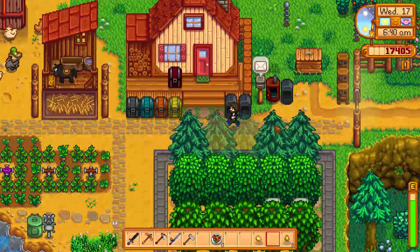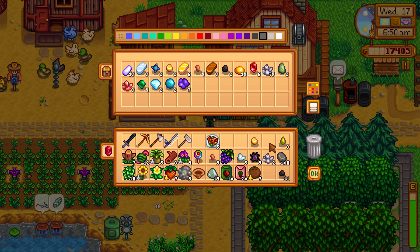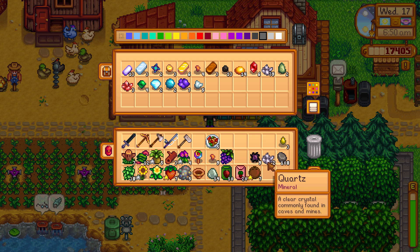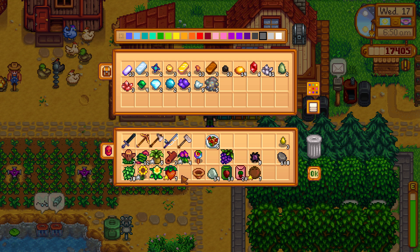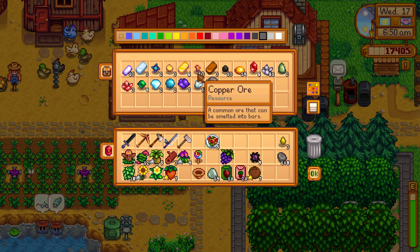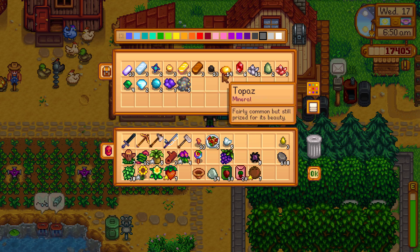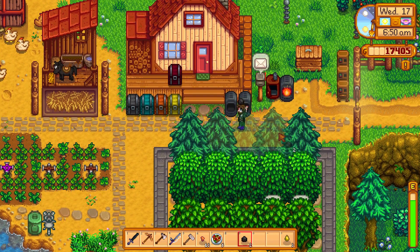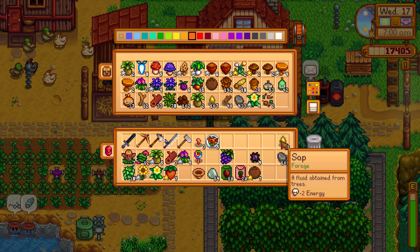Let me just empty my inventory before I check any more of the mail. Let's drop this off, that off. The iron ore, quartz. Copper ore, geodes need to be dropped off. We're not going to be opening geodes from now on, unless there happens to be a lucky day. Because that also affected things. Now we'll get the clock going. Drop off our sap.